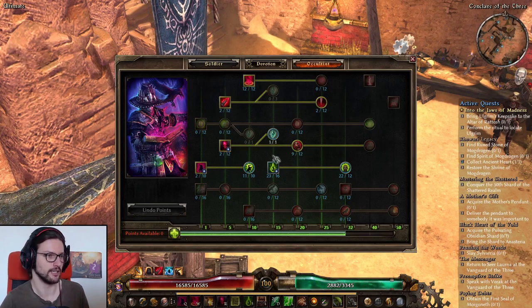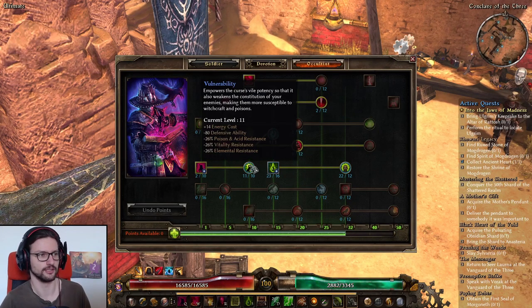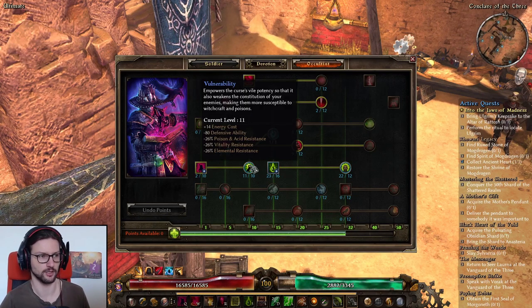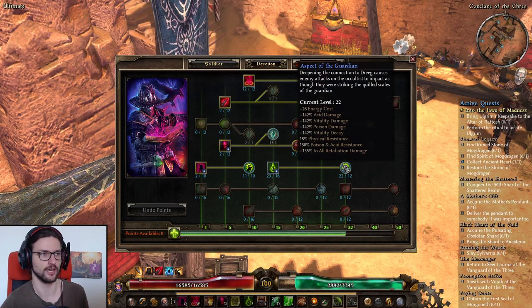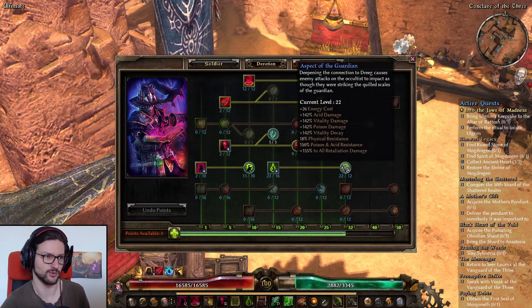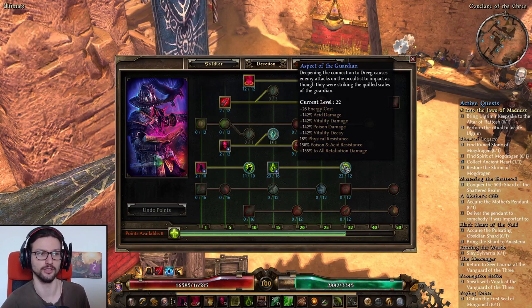On the Occultist side we have Curse of Frailty with Vulnerability for the Poison resistance reduction and minus OA — max this out because you are playing an acid build. Then Blood of Dreeg maxed out as high as possible, not only for the heal and offensive ability, but also for health regen and acid retaliation. We also have Aspect of the Guardian, which has percent retaliation damage — huge for a build like this. On top of that you get basically all the Poison resistance you need and also 18% Physical resistance, which is very good.